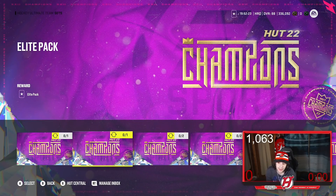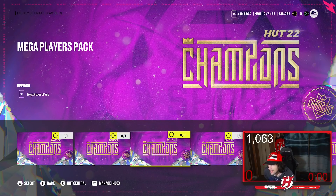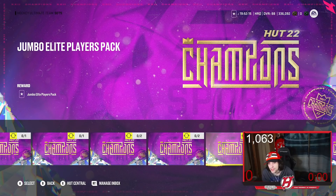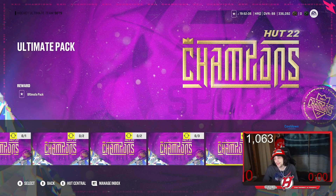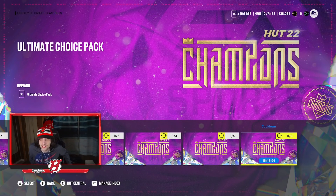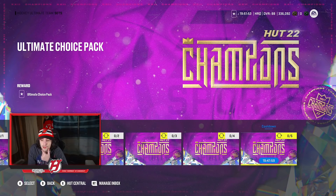In the HUT Champs sets you can turn collectibles into a Power Collectible or Elite Pack. Two collectibles gets you a Mega Player Pack or Jumbo Elite Pack. Four collectibles gets you an Ultimate Pack, and five collectibles gets you an Ultimate Choice Pack, which is better than the Ultimate Pack. If you're one collectible away, wait for the Ultimate Choice Pack — it's definitely the better option.